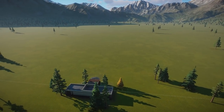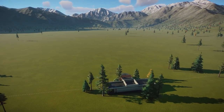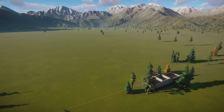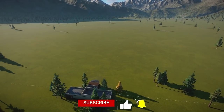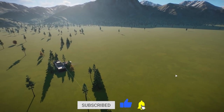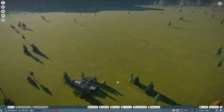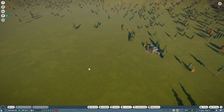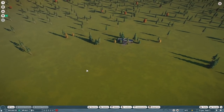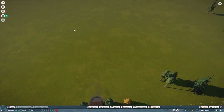Hey guys, thank you so much for watching today and welcome to the most daunting place in Planet Zoo ever — a wide open blank map of nothingness. But most importantly, welcome to the start of our brand new franchise zoo, Winfield Zoo. A lot of you guys have been asking for this for quite a while, and I have been working on it, but it's just taking me a little bit longer than I had wanted because, you know, life. Anyway, in today's episode we're going to get the main area kind of skeletoned out.